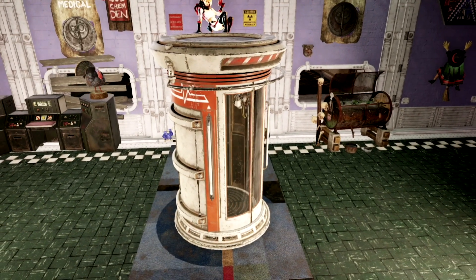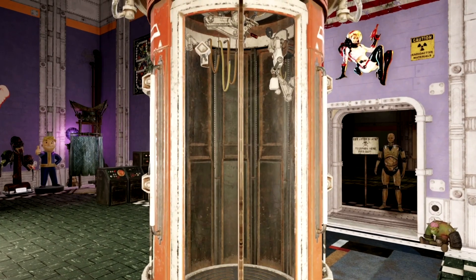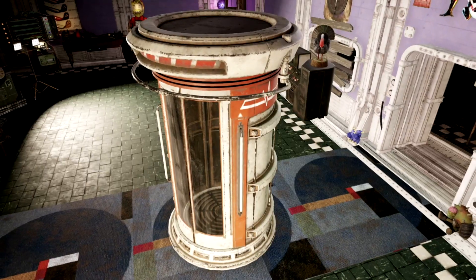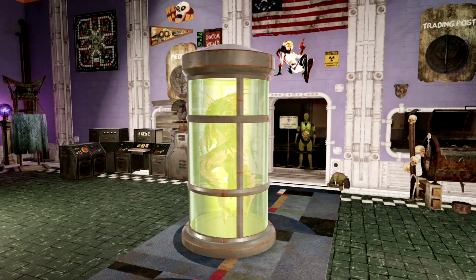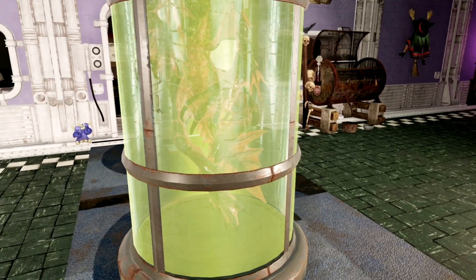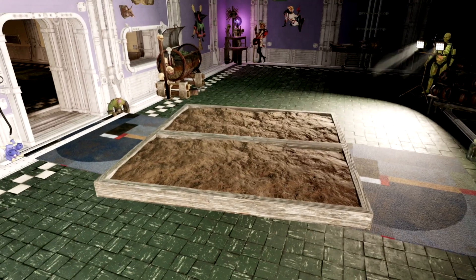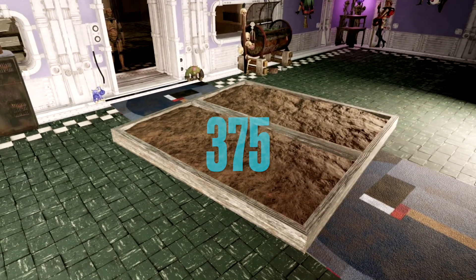The next plan on our list is the Symptomatic Machine for 1500 gold bullion. The next plan on our list is the one and only the Miner King 2 for 1500 gold bullion. Next up is the perfect plan for all my farmers out there — we have the Farmable Dirt Tile for 375 gold bullion.